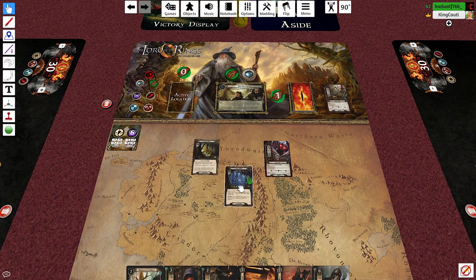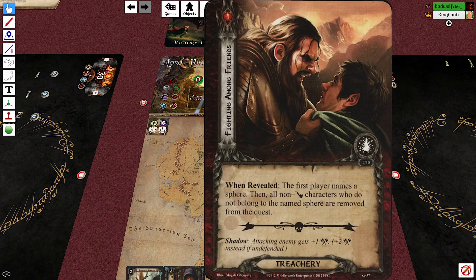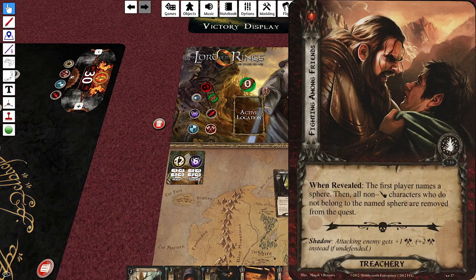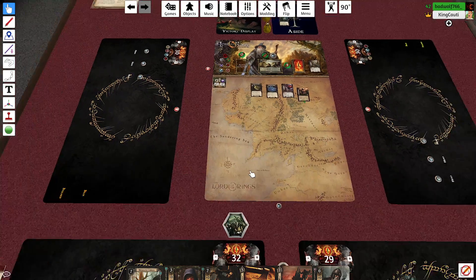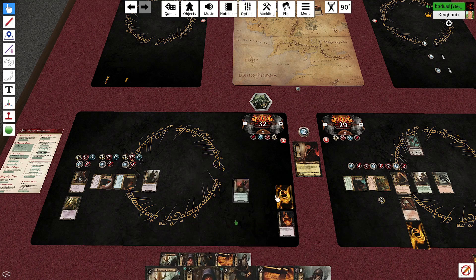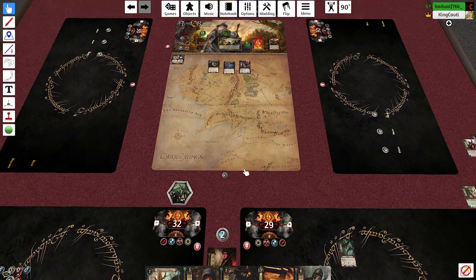The Giant Web as the active location gives each character minus one to their stats for each poison they have. After it leaves play as an explored location, you ready an unconscious character. The second card requires the first player to name a sphere — all non-Bilbo characters who don't belong to that sphere are removed from the quest. Since we're questing with all four spheres, I'm just going to cancel that effect because it would really bring us down.